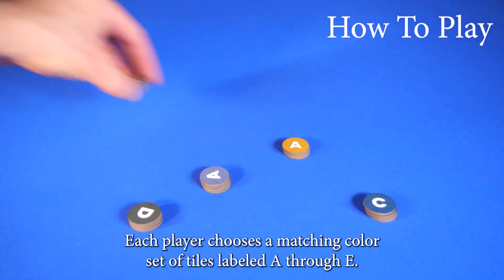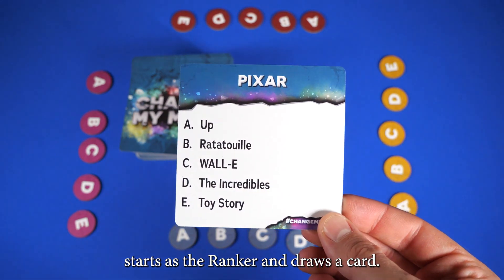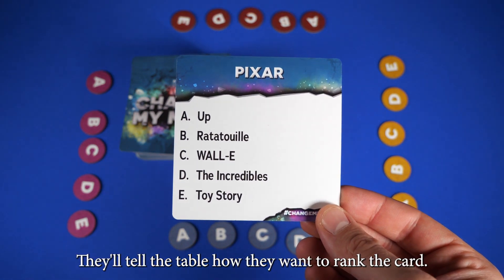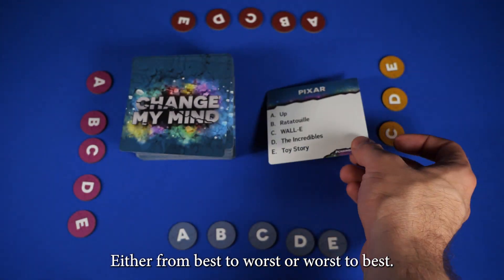Each player chooses a matching color set of tiles labeled A through E. Whoever is the most opinionated starts as the Ranker and draws a card. They'll tell the table how they want to rank the card, either from best to worst or worst to best.